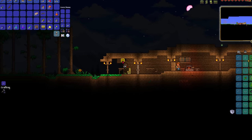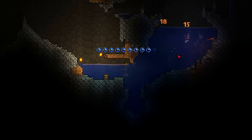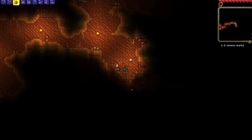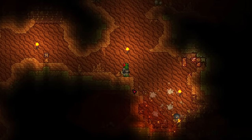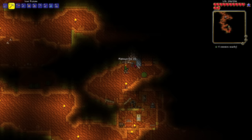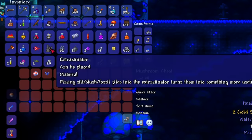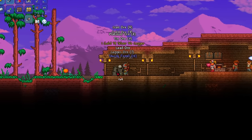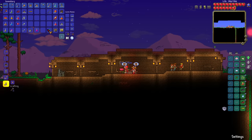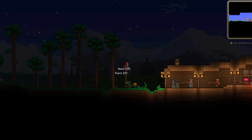Now I just need to make some houses and hope for the arms dealer, and eventually he arrives so I can buy some musket balls. The Boomstick is actually a pretty good weapon and I actually prefer it over the mini shark. I went to the underground desert to collect some desert fossil - I also need an extractinator to extractinate the fossil, but with that I'll be able to make desert fossil armor. I eventually find an extractinator in a glowing mushroom house and get the fossil armor, though it wasn't nearly enough desert fossil at first.